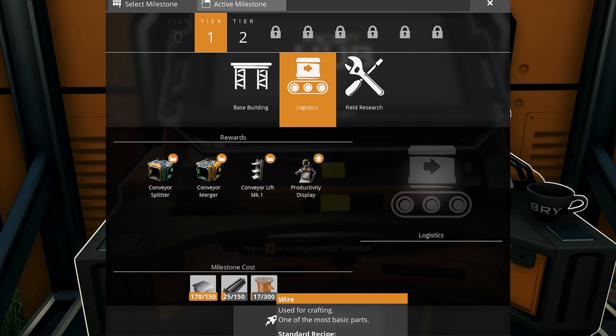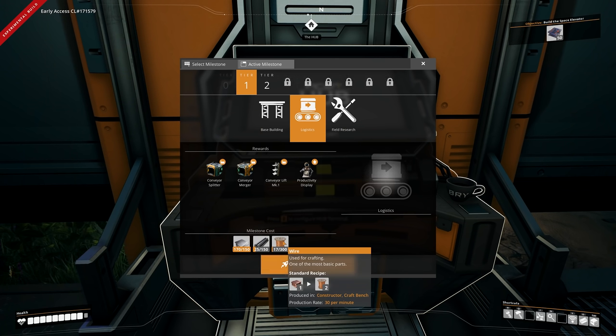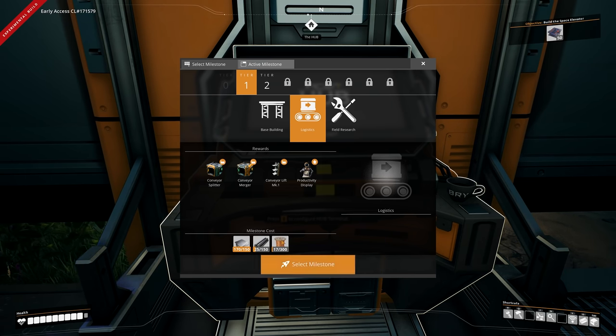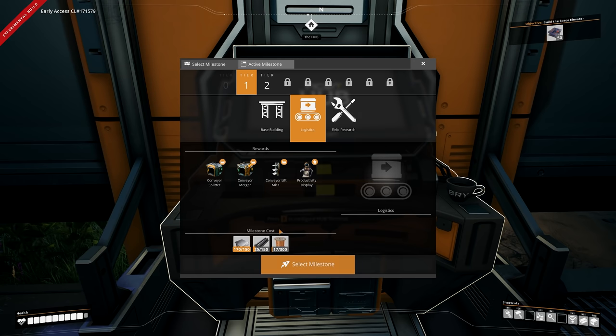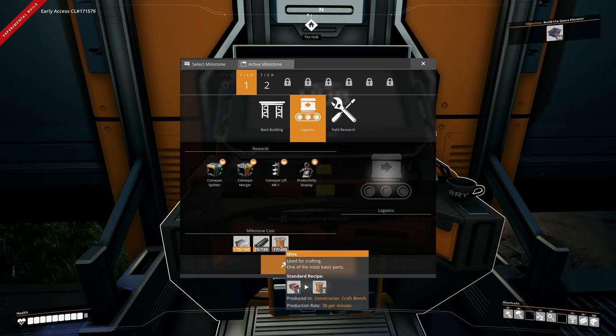We're automating iron plates and iron rods, but not wire yet. To do that we'll need a copper node. I could craft wire by hand, but advice I always give new players: don't handcraft anything - get it all automated as quickly as possible.